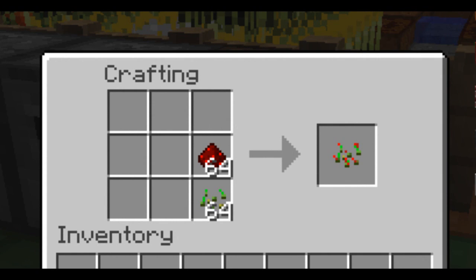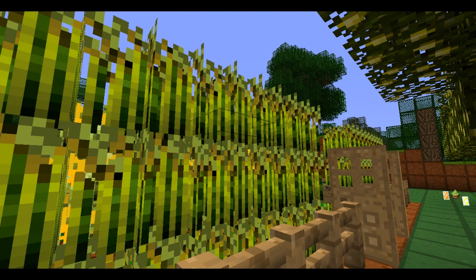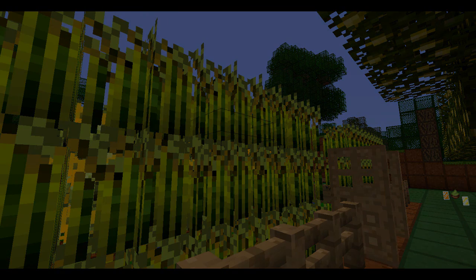Hybrid seeds are pretty much the start of genetically modified seeds. To make them you need redstone dust and normal seeds in your crafting inventory. On their own, hybrid seeds make normal wheat, but the plants are three times bigger — three blocks tall. This is great for people who don't tend to their farm every day, and they're also used to craft new seeds.